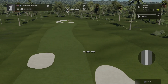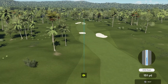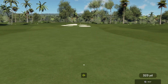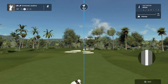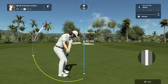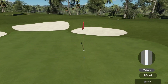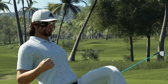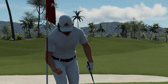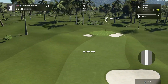Welcome to PGA Tour 2K23, my name is John. Today's course starts with a par four first hole. On the second shot, it looks like this one's heading for the green — and that shot will drop. Oh my goodness, that's your eagle! Checking in here, two under par for the day.